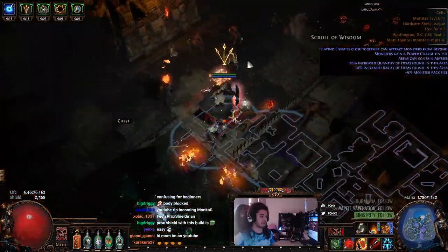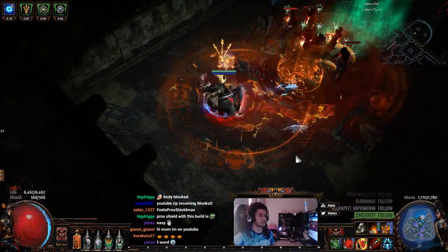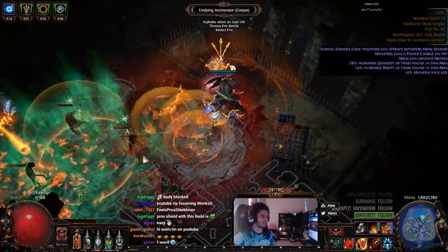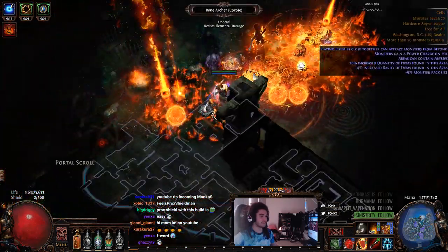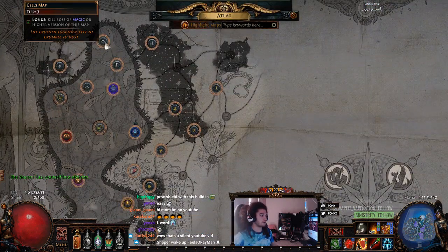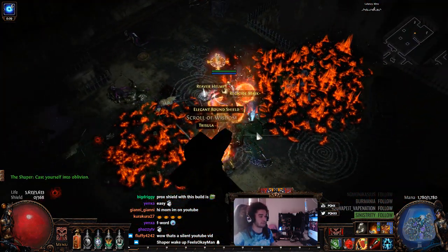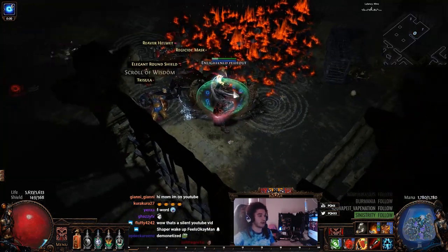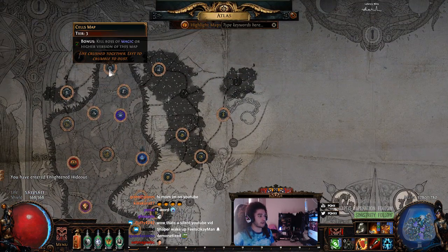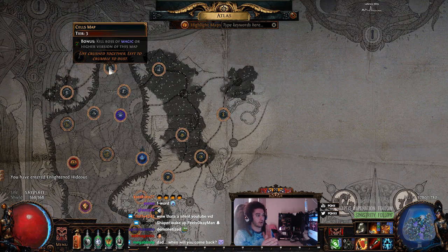There's a lot of stuff in this map, man. They really weren't kidding — it feels like they specifically increased the density for cells. I don't know if you actually have to kill the map boss or not, but let's use this as an example. He spawned a little boss, but this guy kind of died. So by doing that now — whether it was through killing the mobs or through killing the boss — it now spread over to take over the cells map. So by using that method, you can understand how to push your Elder wherever it is that you want.